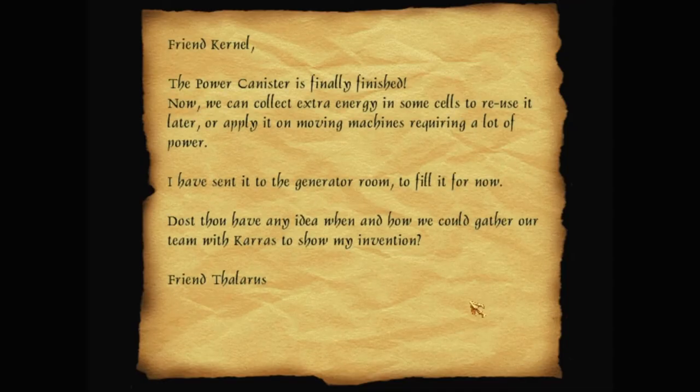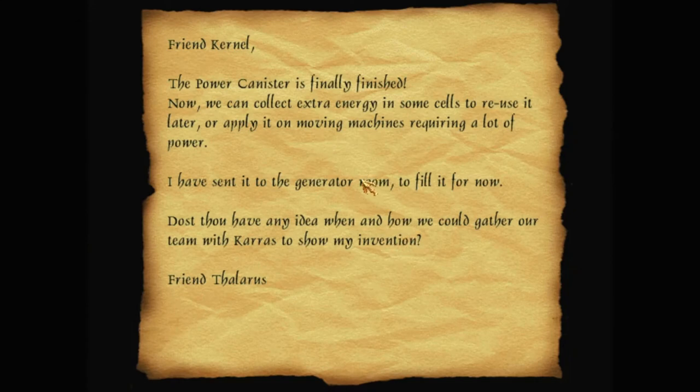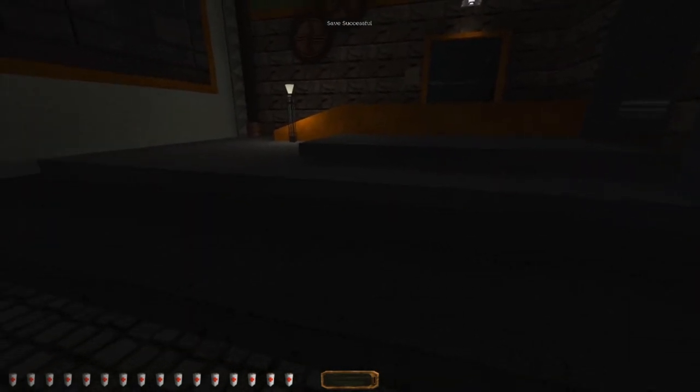Friend Colonel — the power canister is finally finished. Now we can collect extra energy in some cells to reuse it later, or apply it on moving machines requiring a lot of power. I have sent it to the generator room to fill it for now. Dost thou have any idea when and how we could gather our team with Karras to show my invention? Friend Thalaris. The power will be in the machine — it's the power canister in the generator room. Apply it on moving machines. Power canister in generator room — let's just try it here.